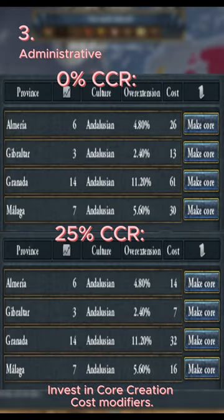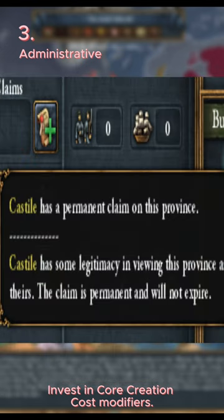Invest in core creation cost reduction. It doesn't just decrease coring cost, but also coring time, so you get less rebels and less time dealing with overextension. Having claims on a province also decreases both cost and time.